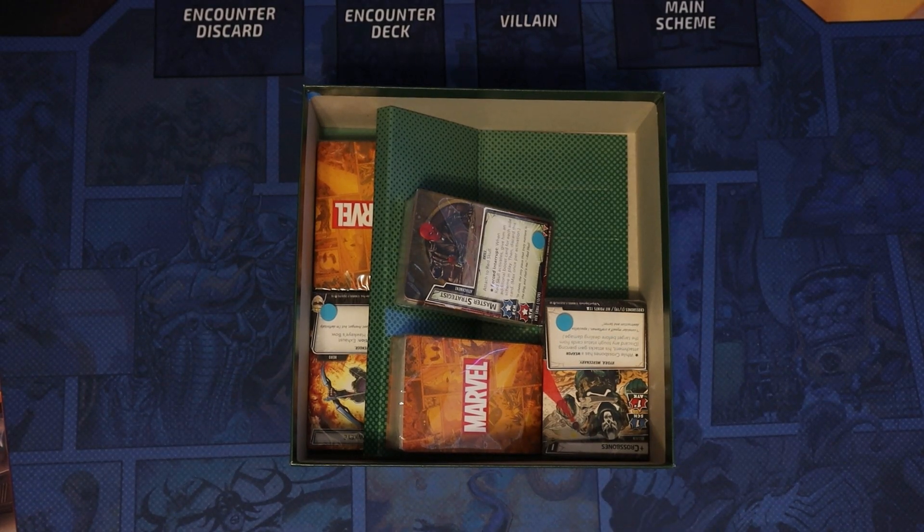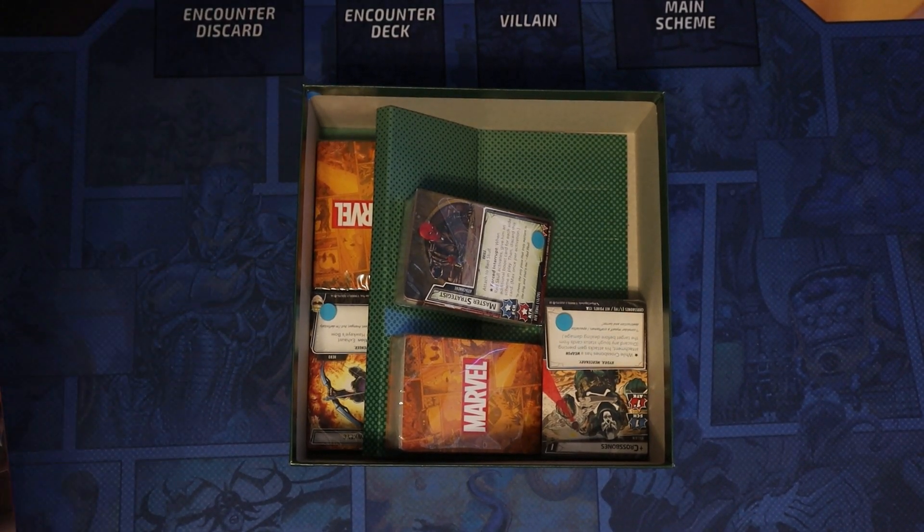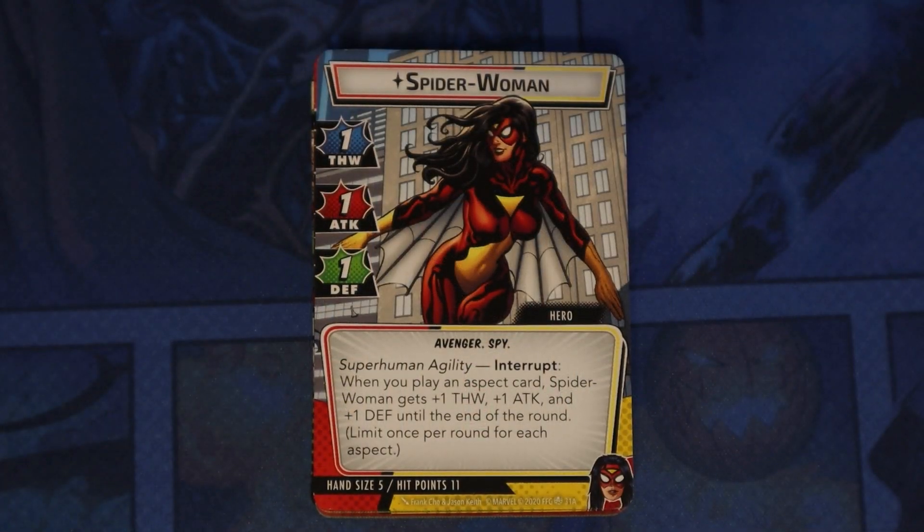And then we got several decks of cards. I'll open them up and go through each one of them. First of all, let's look at Spider-Woman. We see her here — Superhuman Agility is her hero ability.